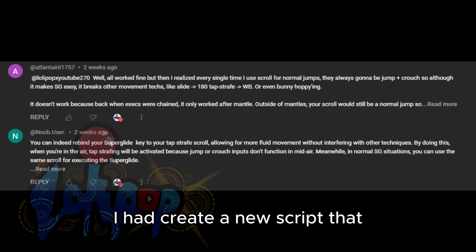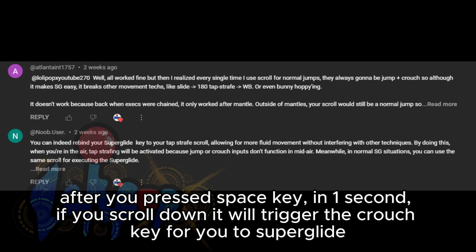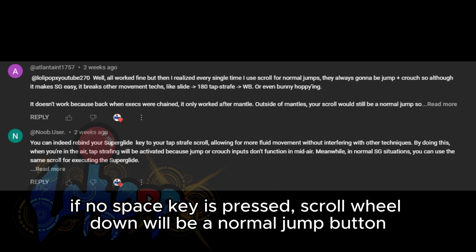But to satisfy you guys, I have created a new script — after you press the space key, within one second, if you scroll down it will trigger the crouch key for you to superglide. If no space key is pressed, scroll wheel down will be a normal jump button.